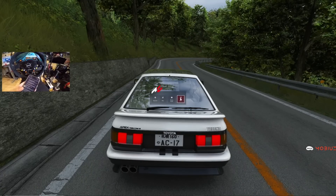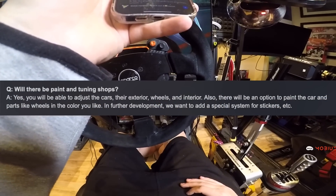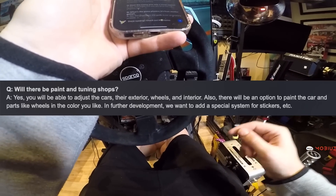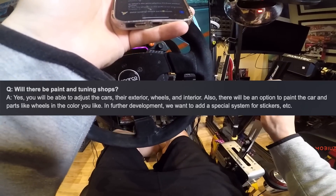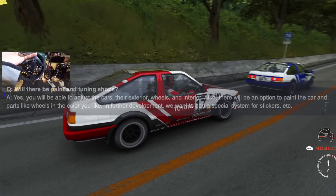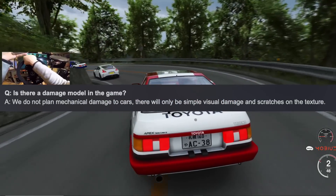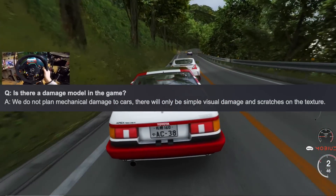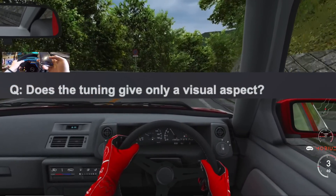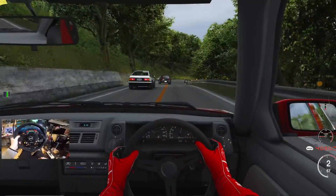Question number eight: will there be paint and tuning shops? Yes — you'll be able to adjust the cars' exterior, wheels, and interior. There will also be an option to paint the car in parts like wheels and colors you like. In further development, they will add a special system for stickers etc. Question number nine: is there a damage model? There will be no mechanical damage — only visual damage and scratches on the textures. Also, does tuning give only a visual aspect? No — it changes the way you drive the car, physics, etc.